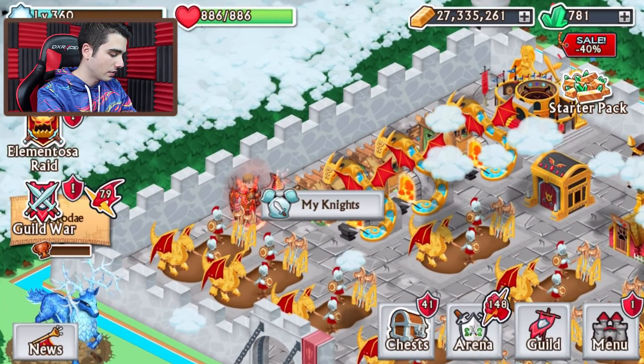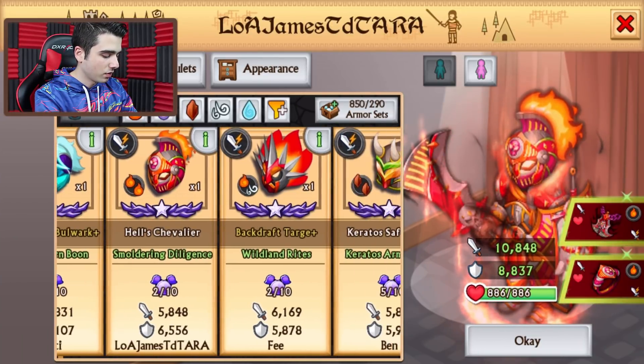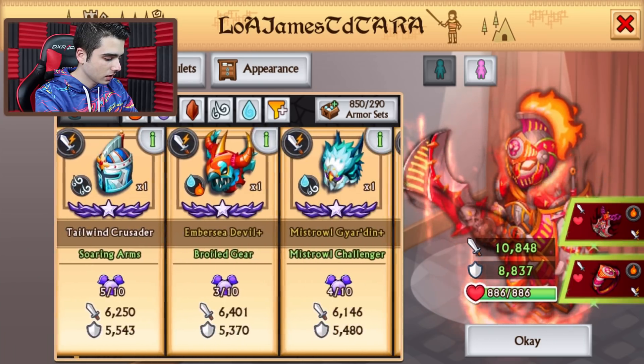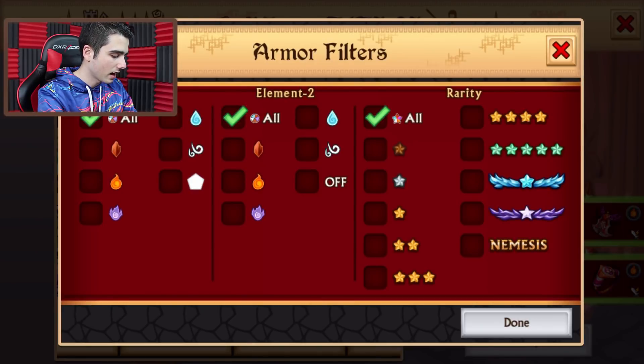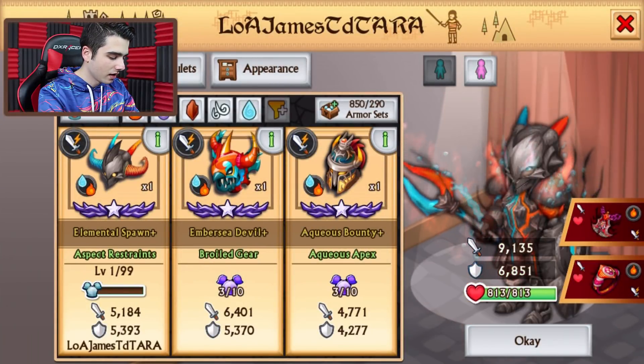So we are going to be equipping this bad boy, the brand new armor — cannot wait to try it out. It has a pretty nice fire and will fire Spirit of Spirit. Where is it? Should be quite soon, I should probably just do this, it would be way more simpler. And here it is, voila, here it is.